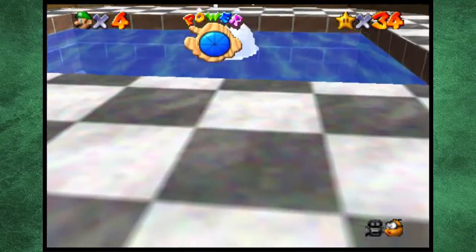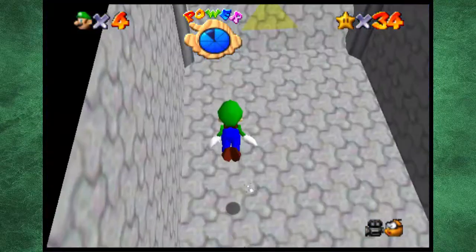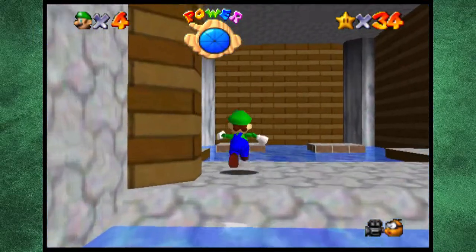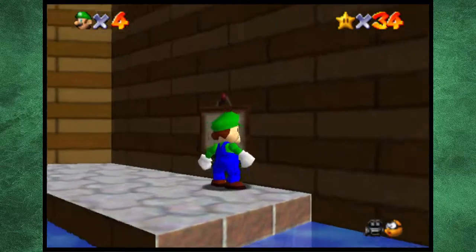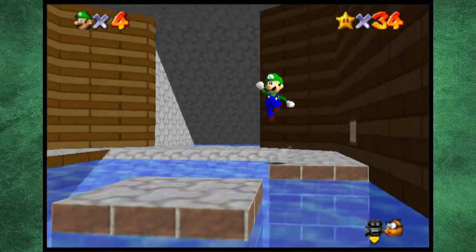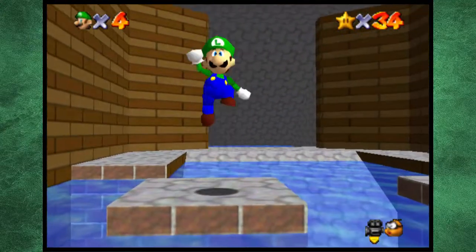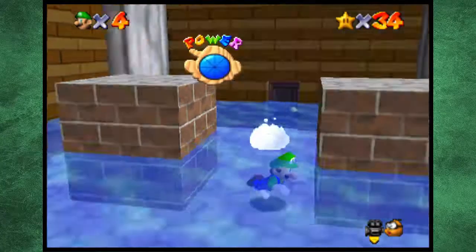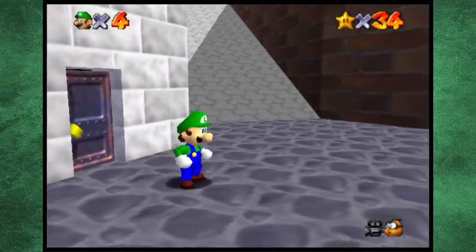Basically what you need to do to drain the moat — for those who haven't played this game — is you need to go over here in this room. When I was a kid I did not know this either. I know a bunch of people who didn't figure this out until very recently. It's decreed that one-shot pound the pillars — I didn't even know what pillars they were talking about, and it took me a couple years to figure out that these were indeed the pillars the sign is talking about. Let's go ahead and ground pound them. You can only do it once. And with that all the water goes away, and finally when you go back outside all the water in the moat is gone.